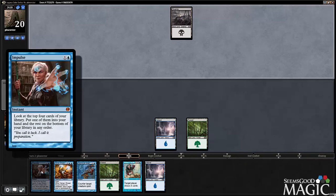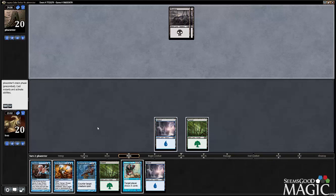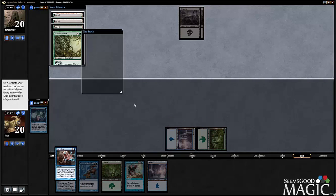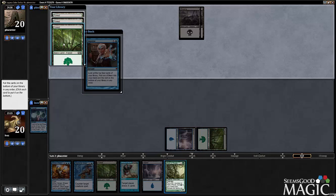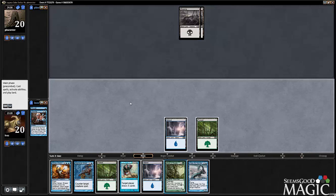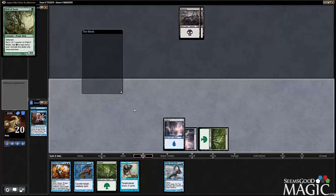So Impulse in, Remove Soul — some good options here. Guess we'll Impulse, dig in for ramp, make our Stroke of Genius better. I guess we're taking Wall of Roots. Kyga — not bad. Can still leave up the Remove Soul, which is nice.